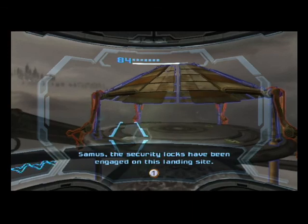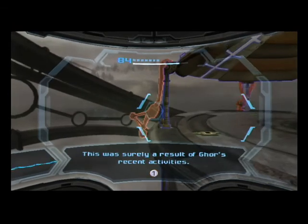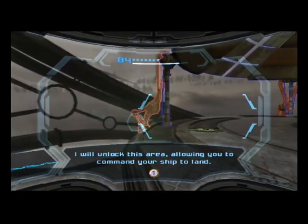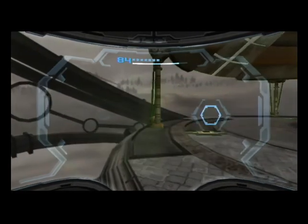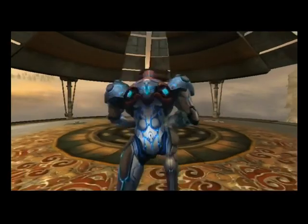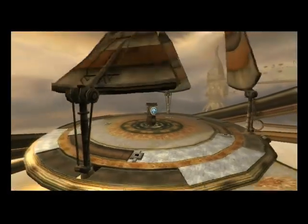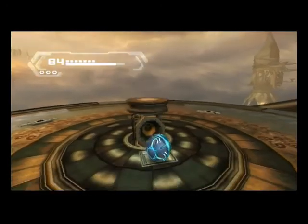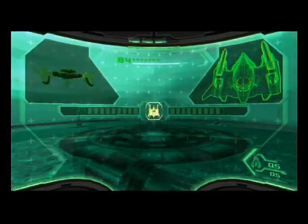The security locks have been engaged on this landing site — surely a result of recent activities. The Aurora unit will unlock this area, allowing you to command your ship to land here. There's a bomb slot here, so let's use a bomb. That will create an additional landing site. Now we can use our visor to send our ship over here.